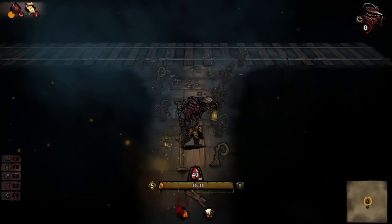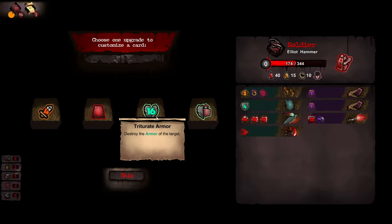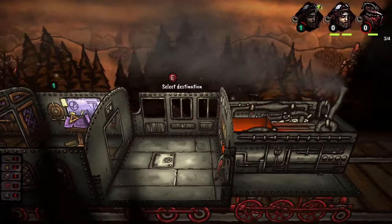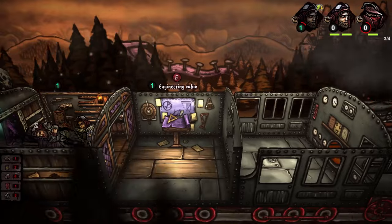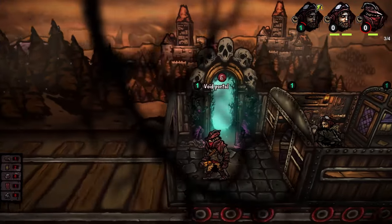You and your characters are travelling through desolate lands, leaving your train in hopes of gathering resources to upgrade both the train and your crew. The train acts as your headquarters and helps you move to different zones so you can gather the resources you need in hopes of surviving.